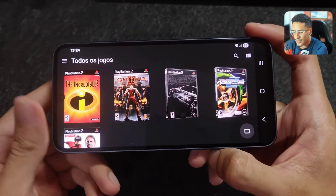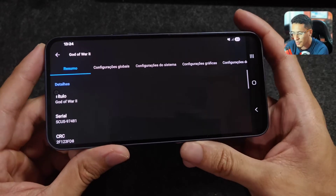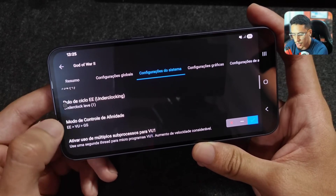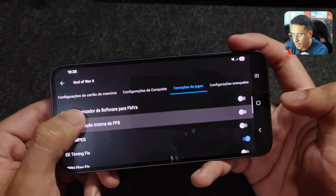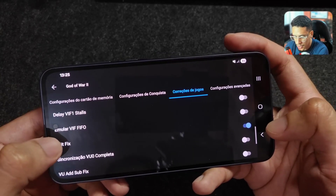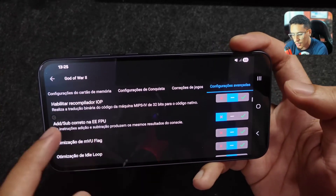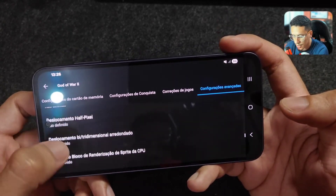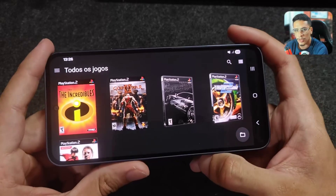We're starting with the heaviest one — God of War 2. Going into the game's properties to show the specific settings: the system settings are basically the same as the global ones, but in Affinity Control Mode set it to Emotion Engine, Vector Unit, and Graphic Synthesizer. In Game Fixes, enable the ETime Fix and the Bit Fix — these will improve performance in God of War 2. Also leave Add Sub Correct in EE/FPU disabled and Fast Texture Invalidation enabled.